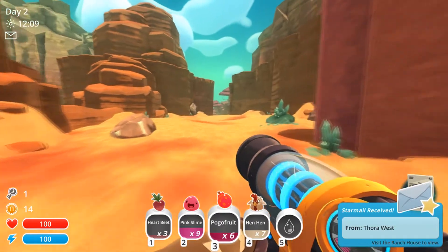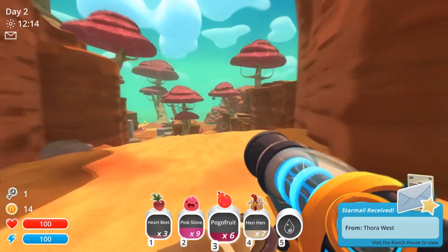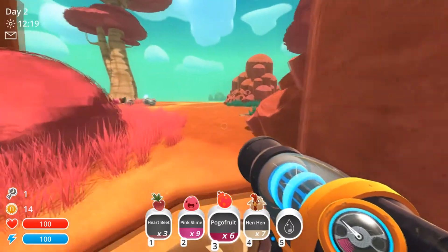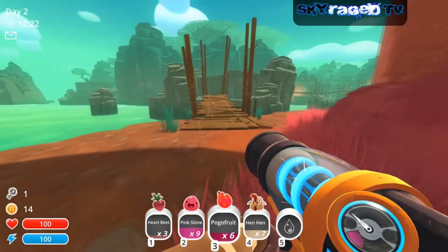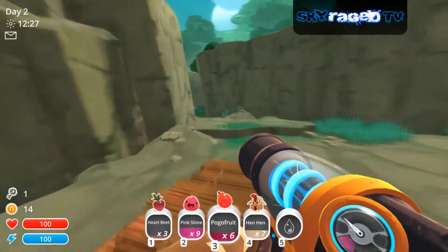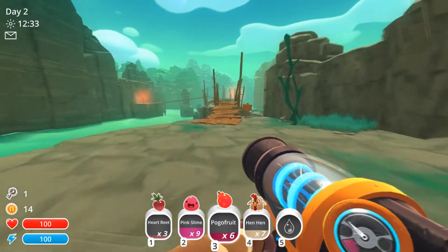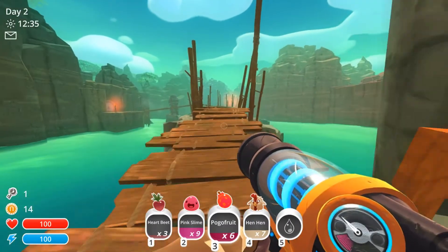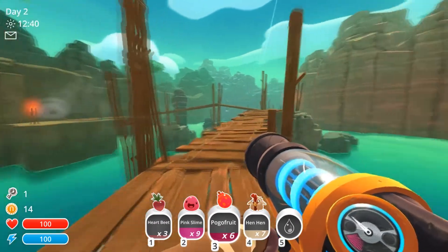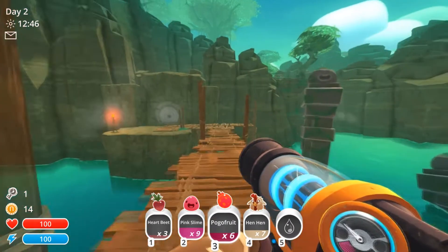If you find some useful stuff, just collect it and head further north until you hit the bridge on the right side. Be aware — on this little island you can see the skull sign; there are some hostile slimes, so just run through so they can't attack you. And there it is — on the left side you can see the second door, and there is the moss blanket biome.